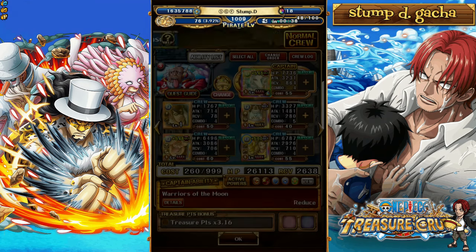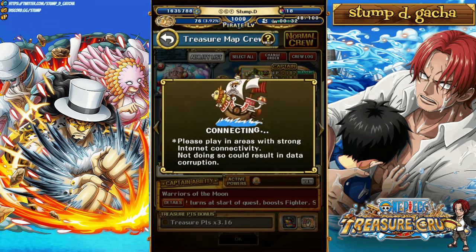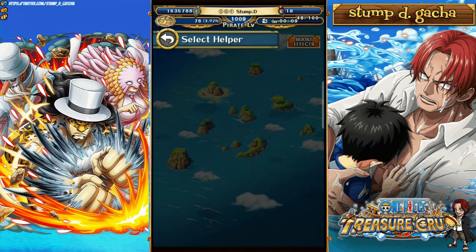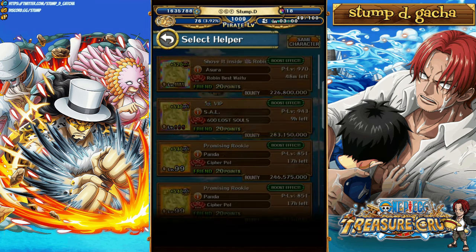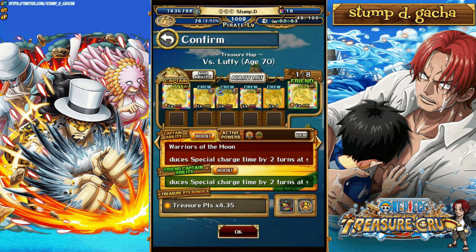Let's take a look at the Luffy fight now. For Luffy, we're utilizing Double Carrot and Wanda. Carrot and Wanda are great because they are a 1.25 booster, but they can also bypass the defensive effects on the final stage. Once you guys have your two copies of CP0, you can easily bring CP0 across to this particular team and that's going to work out very, very nicely. But for myself, I'm actually utilizing the special of Izo Kiku.